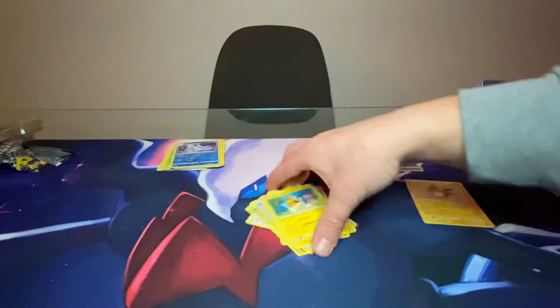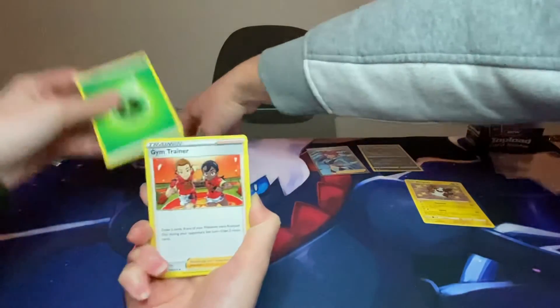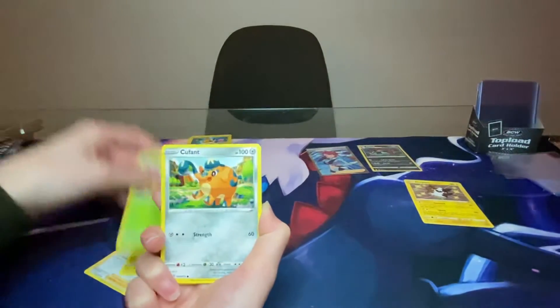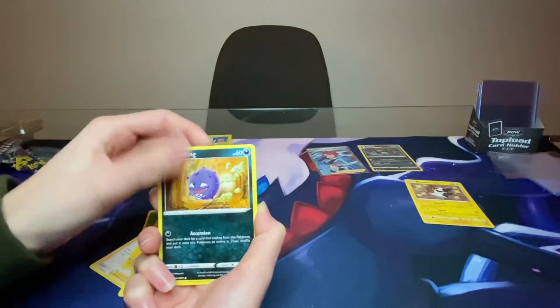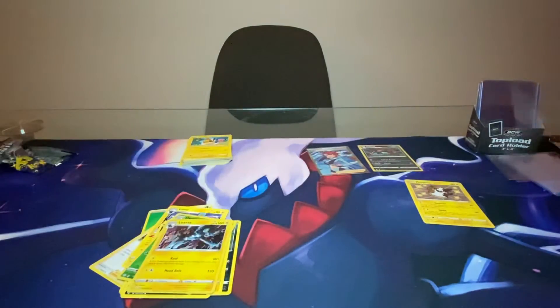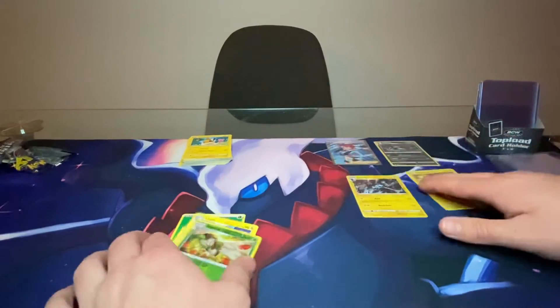And we get right into the next pack. We got Grass Energy, Gym Trainer, Luxio, Luxio, Dartrix, Q-Fant, Boizel, Spinarak, Shinx, Caffeine, Versailla Dartrix, and Hollow Luxray. Very cool looking hollow, I won't lie about that. But maybe not what you're looking for when you're opening these packs - you're looking for those beloved Shiny cards.